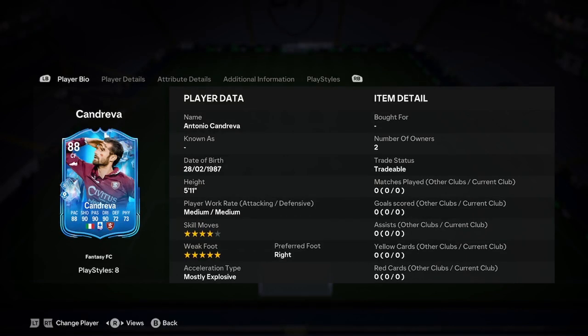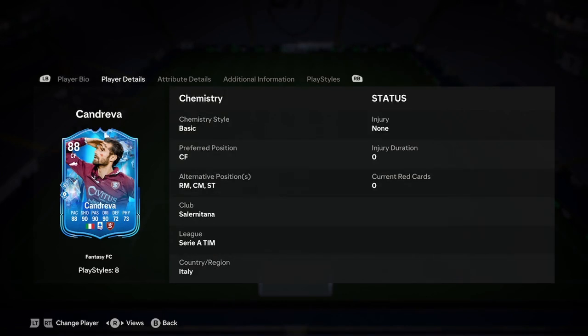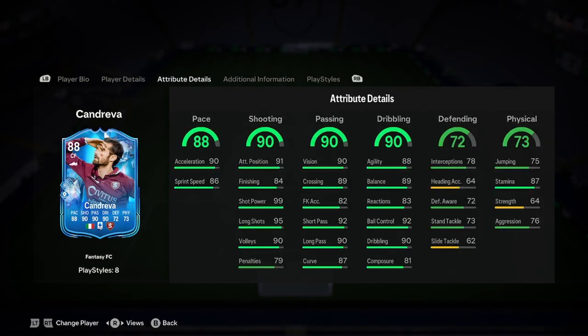So we have 5-star skills, medium-medium, 4-star weak foot, 5-star, right foot, most explosive. Brilliant start — actually a very nice start to this card. It already looks very nice. Can play right mid, centre mid, or striker. Stay clear of the centre mid, but it could be right mid or striker. Easy to link as well, so it's a very nice start. Looking worth it at the moment.